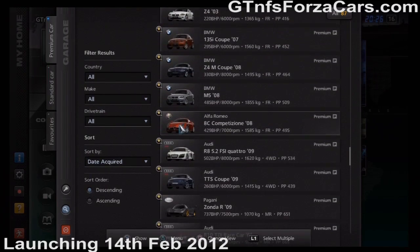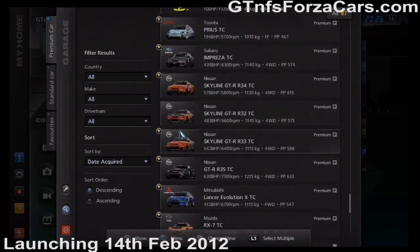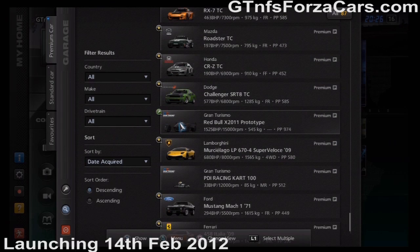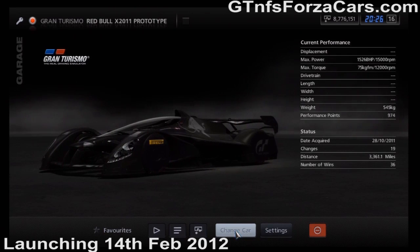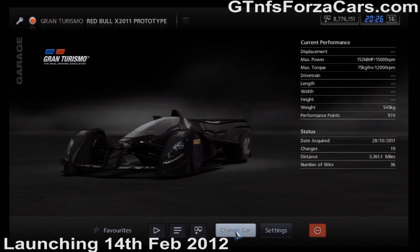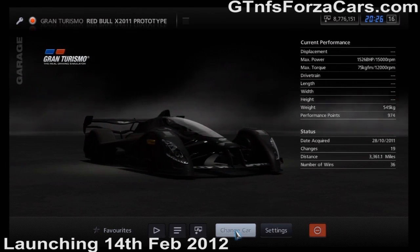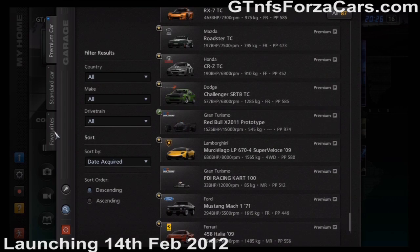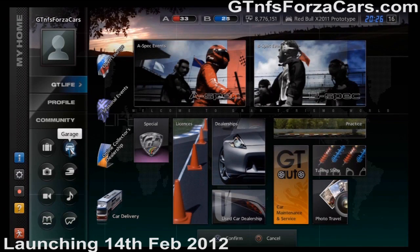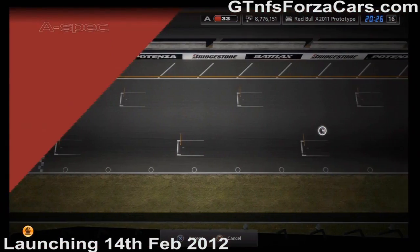These are the premium cars, some of them very expensive, and almost all were bought by racing the race I'm going to show you. This is the car I'm going to use now — the Red Bull X2011 prototype. You get this in the new DLC, and one good thing the DLC does is put the cars directly in your garage so you don't have to buy them. Even if you are at a very preliminary level, you can still use this car to win a lot of races in A-Spec and B-Spec.